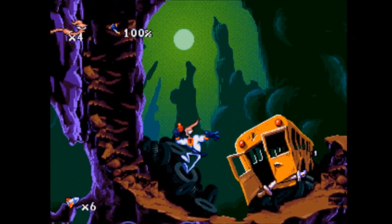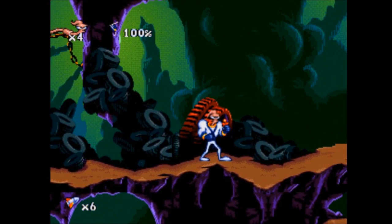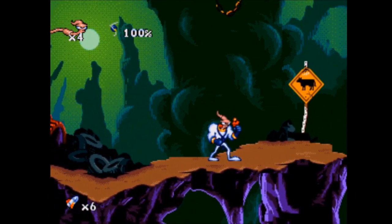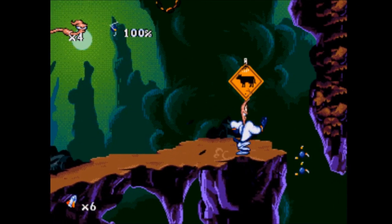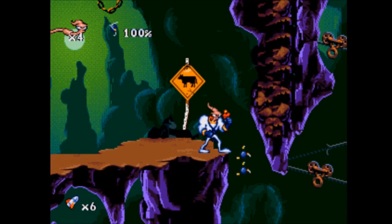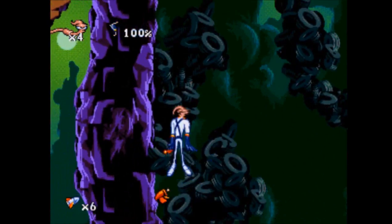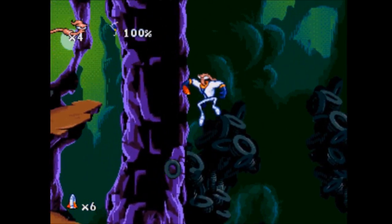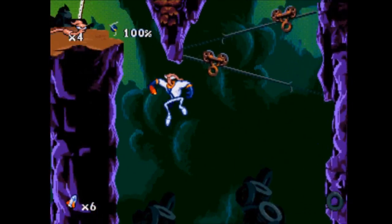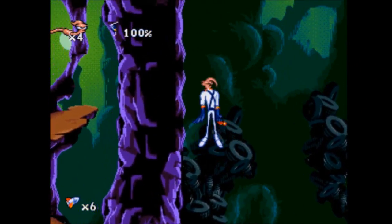I haven't really talked about the power-ups, have I? Well, you've seen a couple of power-ups for Jim's gun. Right now we have a homing shot. Those atom-looking things are Jim's health — he is currently at 100% health. As Jim takes damage, that 100% will go down, and we can collect those little power-ups to bring his health back up.